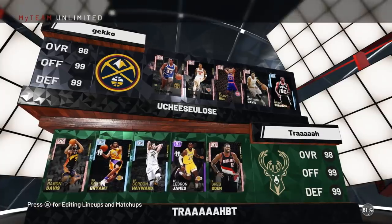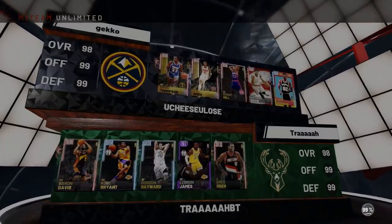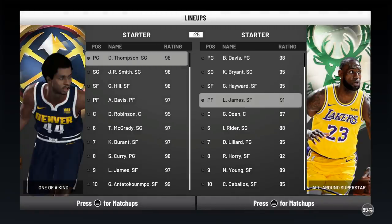We're playing against Baron Davis, Kobe, Gordon Hayward, LeBron James, and Greg Oden. This should be a decent enough matchup. Actually, wait — 91 LeBron James, that's really not a great card. So we do have a massive advantage here.